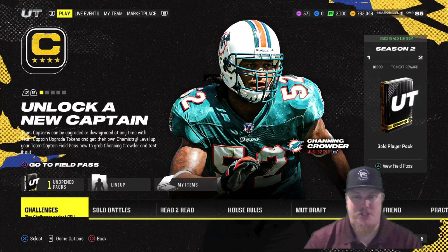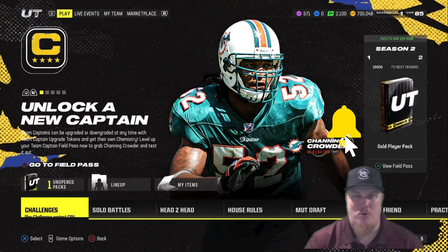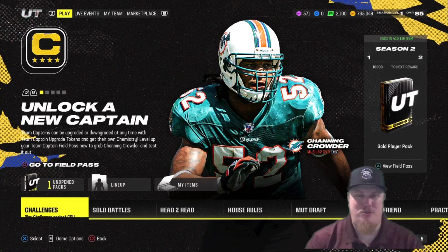Welcome everyone, I'm AC Kingpin 27. Today in Madden 24 Ultimate Team, with Season 2 we've got a new team captain available — we're looking at middle linebacker from the Miami Dolphins, Channing Crowder. Do me a favor before we jump into today's content and drop a like or smash the subscribe button. Season 2 has just started and I'm going to be cutting videos on all the promos dropping in game, so stay tuned for more as the content rolls out.